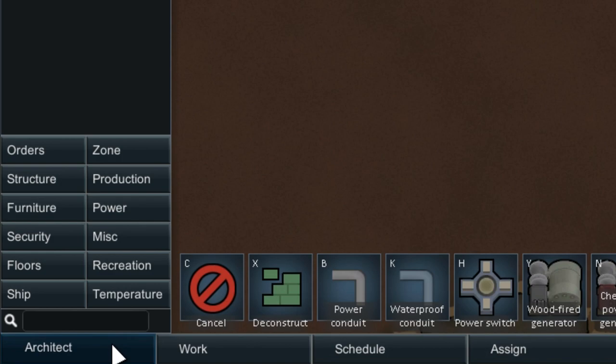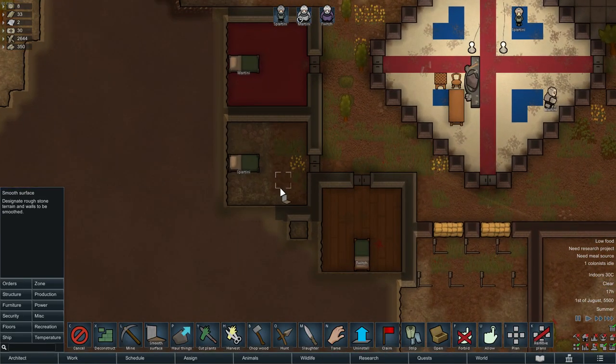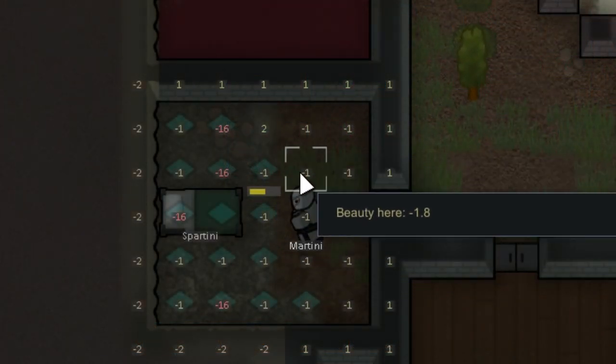Number 16. You can smooth stone walls and stone floors for beauty without using resources. Smoothing marble even gives you extra beauty compared to other stones — it went up from negative 1 to 2.